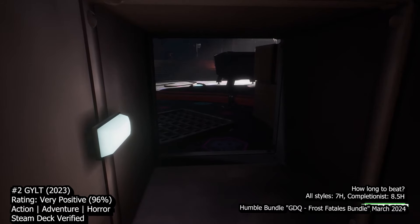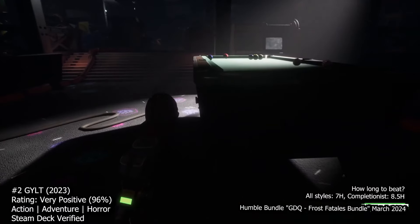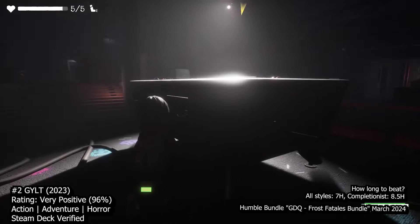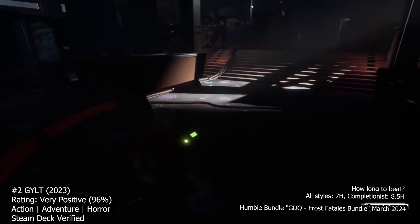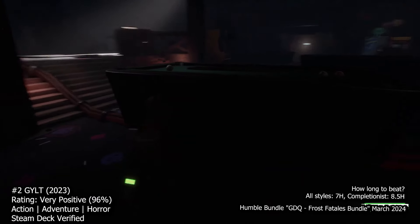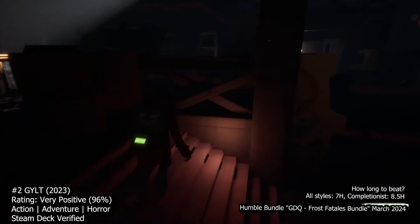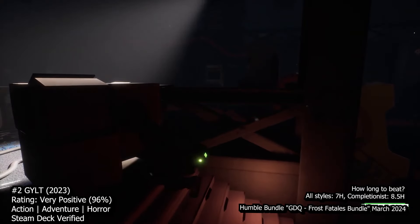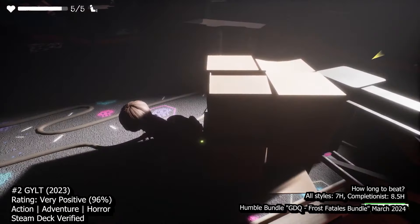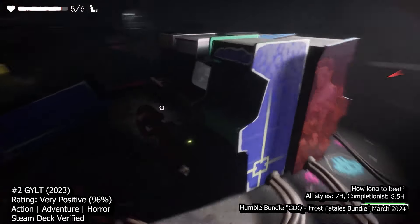The Lovecraftian elements are particularly well executed, with subtle hints and clues scattered throughout the environment, inviting you to uncover the truth behind the town's dark secrets. Visually, Guilt impresses with its stylized graphics and dynamic animations, while the hand-drawn cutscenes and evocative soundtrack enhance the overall immersion. Despite its relatively short length, the game offers plenty of opportunities for exploration and discovery. Guilt is a standout horror experience with a compelling narrative, engaging gameplay, and atmospheric presentation, offering a memorable journey into the unknown and leaving you craving more long after the credits roll.